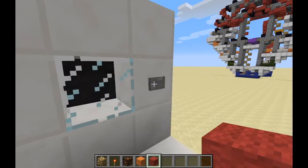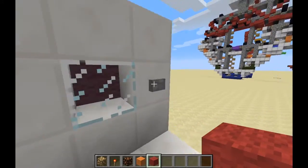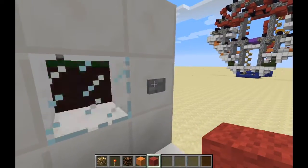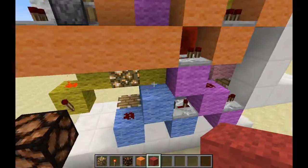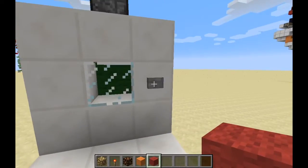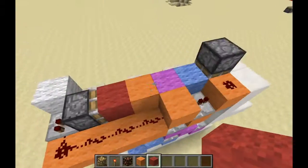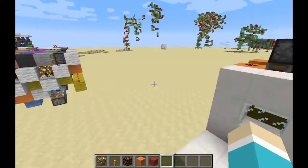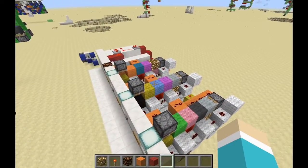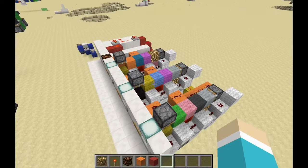Once we get it back to lime green it should turn back on - give me a moment to cycle the blocks. Now that we got it to yellow - my bad, that was the wrong color. Once we get to yellow the light turns on, and that's pretty much it. Anyways guys, if you enjoyed this quick and easy tutorial, please like, comment, subscribe, and I'll make more of these tutorials.